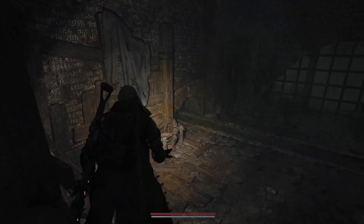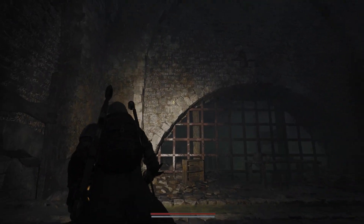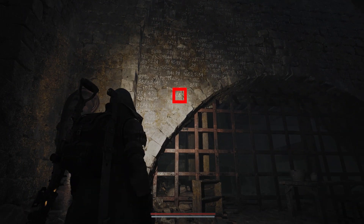To find the third number, head across the room and look up on the wall. It'll be located right where the rectangle is on my screen. For me, the number is three.